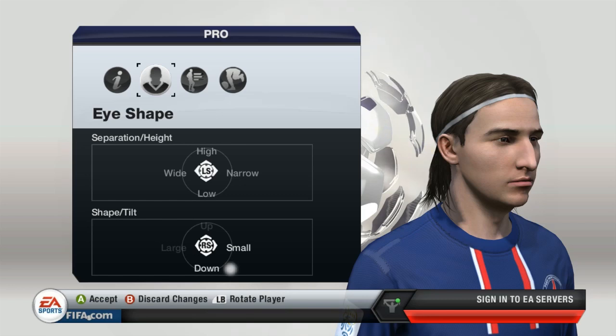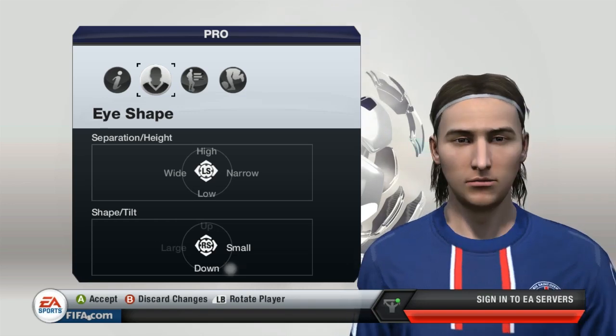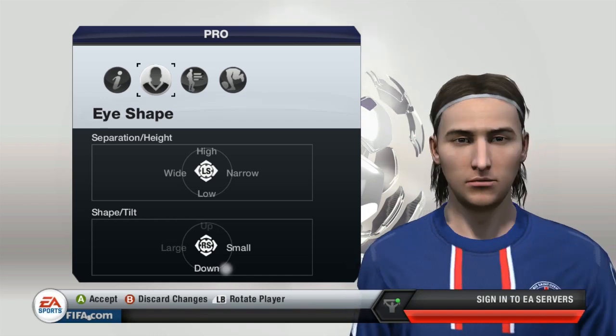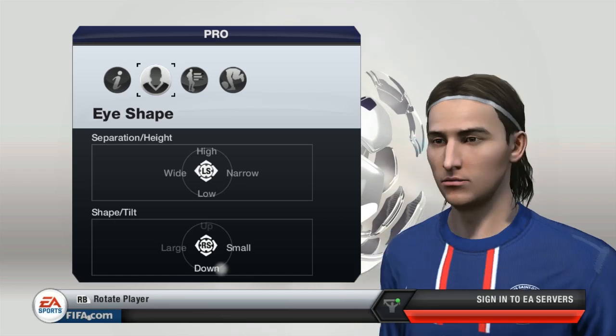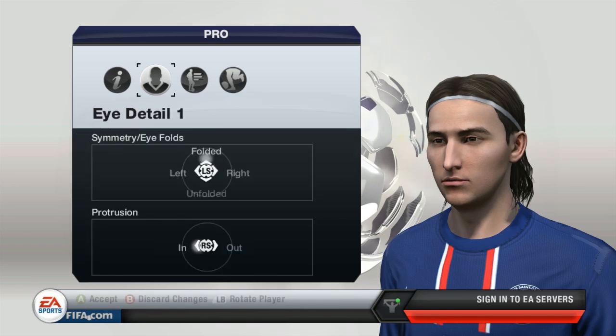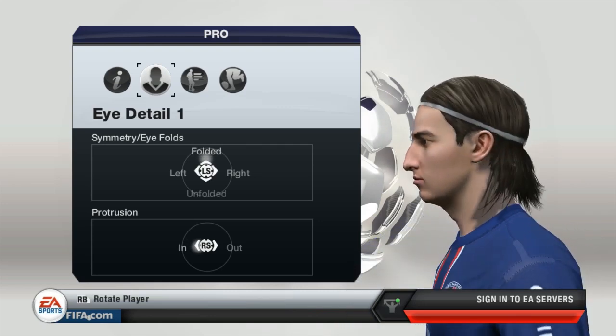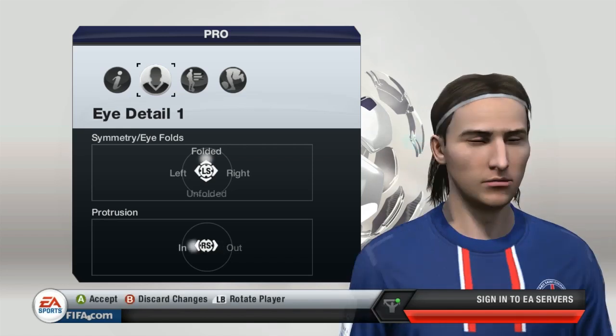For eye shape, I'm going to run through these at a decent pace and make comments wherever necessary. His eyes are quite small and tight — not massive. So I had to choose a small, tight eye shape, then tilt the eyelids down slightly so they've got the right angle. I also added a bit of a fold and pushed the protrusion in, because his eyes are inset quite a bit into his head.